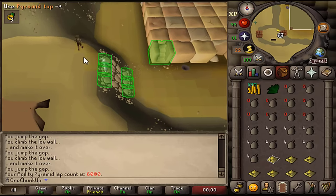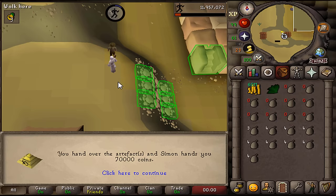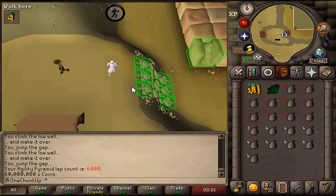Last time I did 6,000 agility pyramid laps and got 60 mil out of it, and that's all I have to say about it. Cue the explosions — Extreme Ironman check. Let's go.